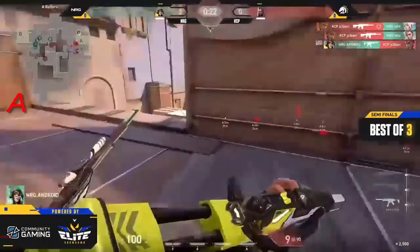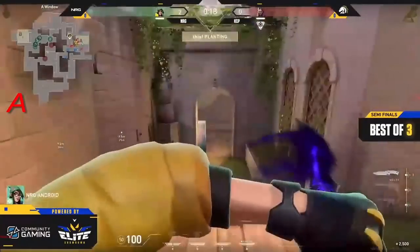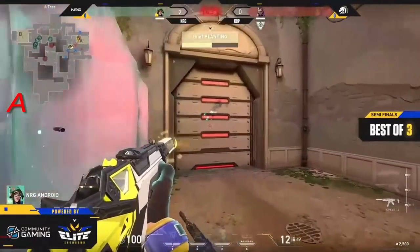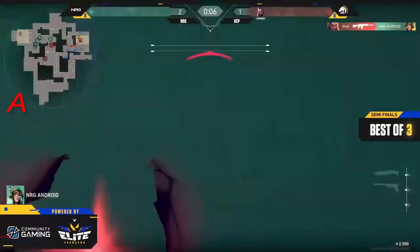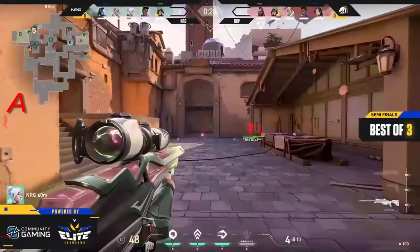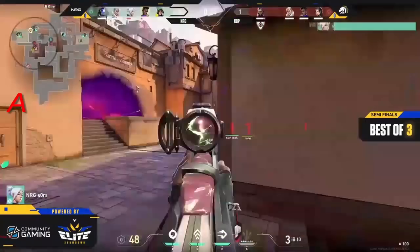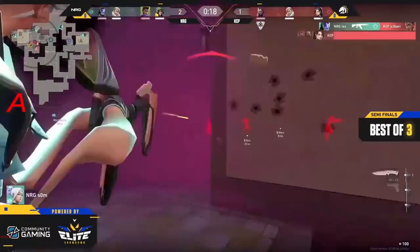Thief pushing his way forward to equalize things — a 1v1 after all of that. The spike's still in the hands of Thief, he hasn't started the plant yet — there he goes. Android clearing out the door. He tries to catch the timing on the plant but he's not able to land it. Going through a mid-B split because of the alarm bot mentioned just a few moments ago, but it looks like they're going to try to go anyway. We are in the smoke to buy some time.